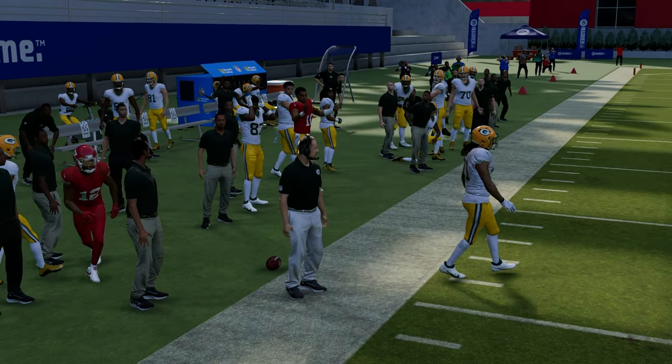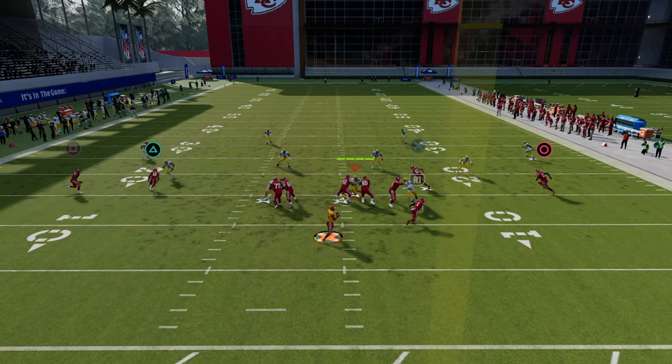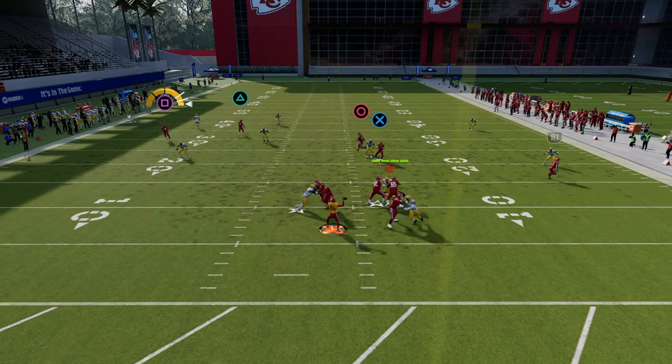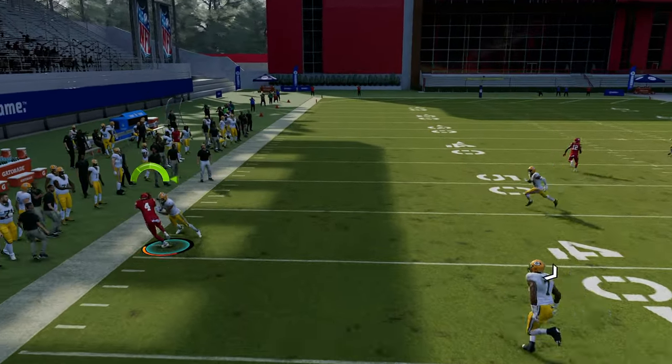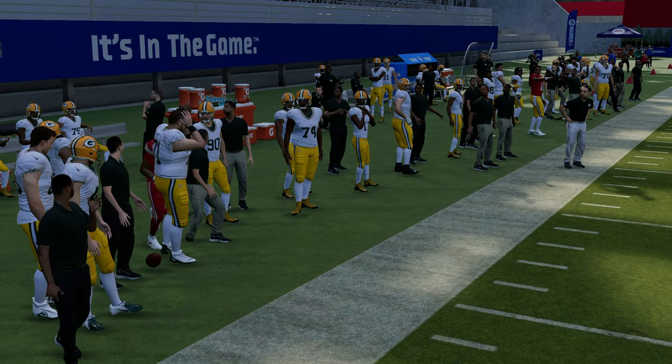If you want to do the inverted Sale out of, say, Gun Doubles, use a C route and a fade — you can throw it consistently. You can do this out of anything, like I-form. Just find a play with a corner route — PA Spider Mesh has it. Streak the circle receiver, and you have basically the same idea.